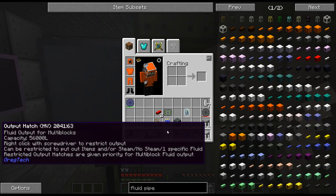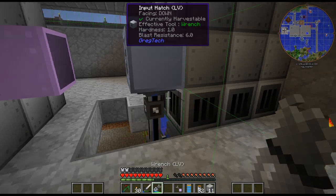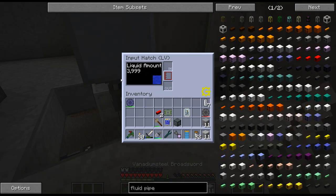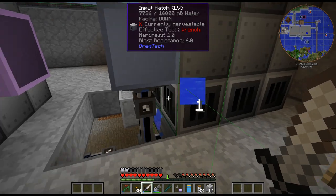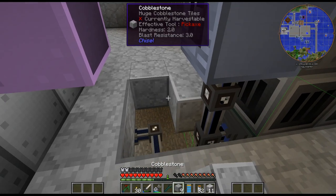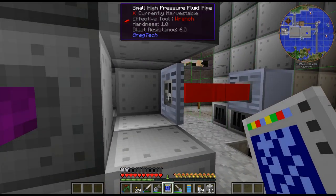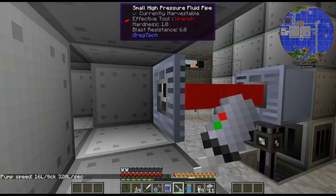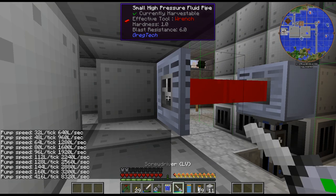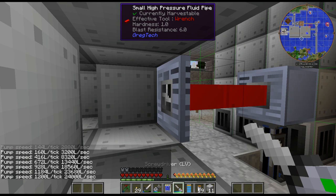I got a bigger output hatch — I had an LV one so I decided to go for a bigger one. That'll output there. I don't think we need a bigger hatch than that — I don't think it's going to go through 16 buckets faster than this thing can fill. I did the maintenance that we needed. Now I'm just going to set up the fluid regulator. It's going to go up by 320 — there we go. Perfect. 24,000 liters a second. If we look at the tooltip, that's the optimal steam flow.